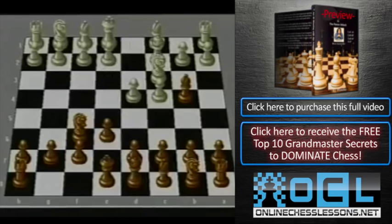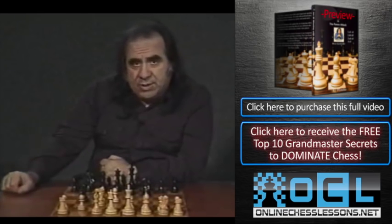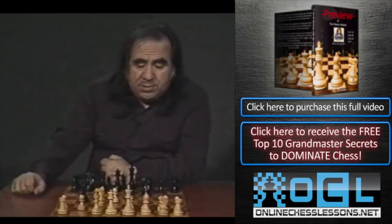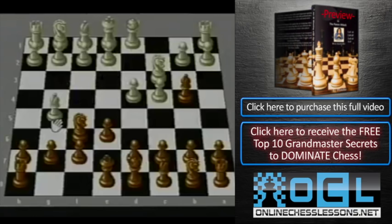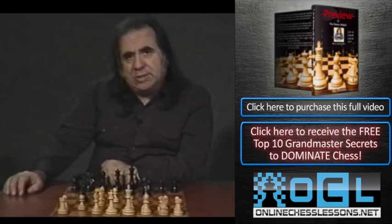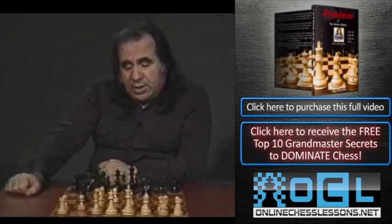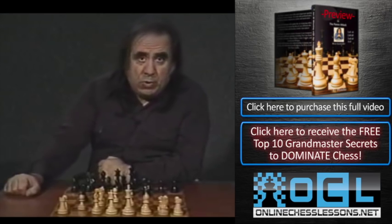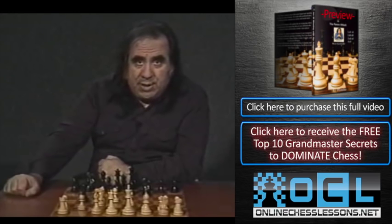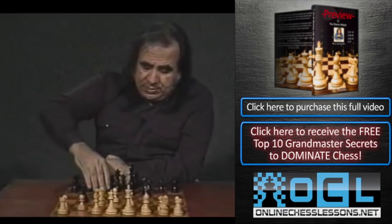The most common move in Nimzo-Indian for white is e3. There are also moves like queen c2, knight f3 followed by g3 — popular several years ago and played in the Kasparov versus Karpov match — and bishop g5, the so-called Leningrad variation, and a3. Let's focus on e3 and go to the Hübner variation. It's not too much theory to learn; you must understand the basic positional principles. The move is c5.